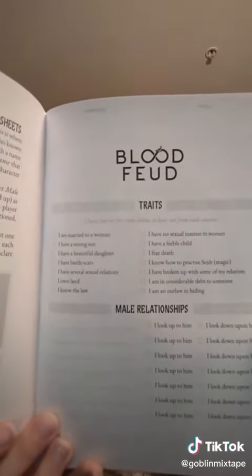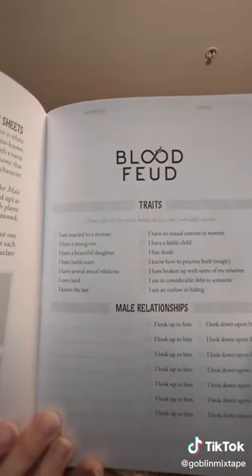Your character has a name, nickname, traits, relations, and wants. Traits are chosen from a list, which includes things like "I have a strong son" and "I fear death."